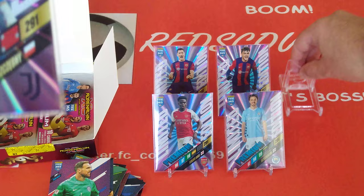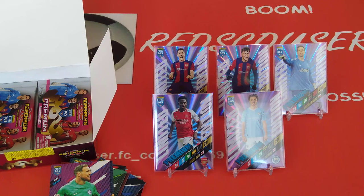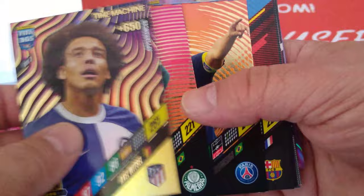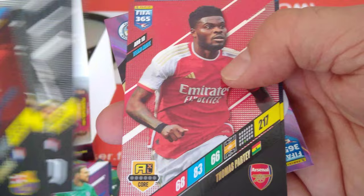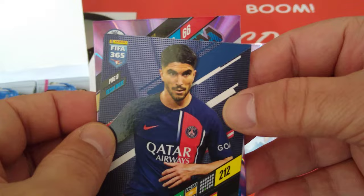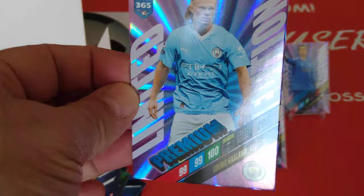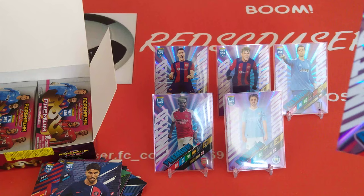Here we go — Time Machine Axel Witsel for Atletico Madrid, fan's favourite Zé, Rafael Palmeiras, Captain Marquinhos — that's the first captain we've pulled — Dembélé, Luis Alberto, Rabiot, Partey, Zola, and behind him it's a Man City player — boom — Haaland! Limited edition Haaland, premium — he's just short of 300 by two points: 298. Haaland, fantastic!